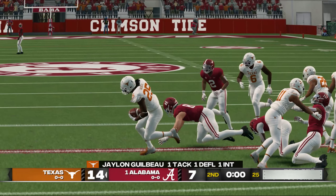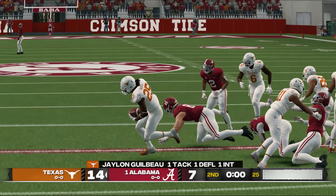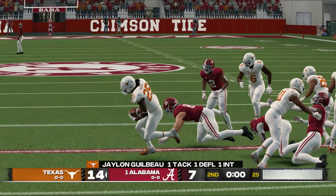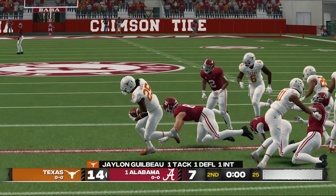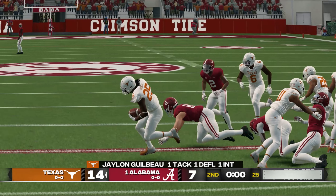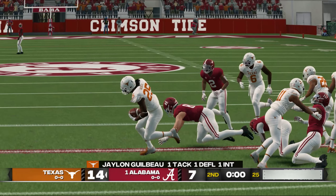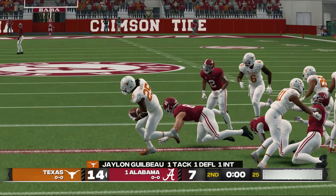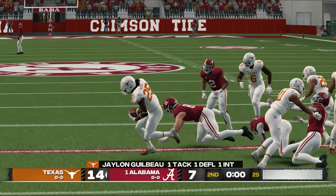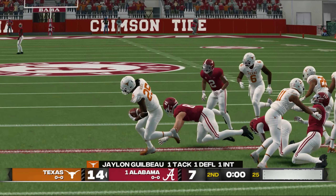We welcome you back to the action — we're just about set for the second half. It's fielded at the two, he's to the 20, across the 30, breaks away from one, now he's got the corner, and he's finally brought down at the 46-yard line. The Longhorns continue to get it done on the defensive side of the football. They've done a good job of building this lead and are almost determined to protect it. This deficit can be easily overcome, but they have to be thinking if they don't get something going on this series, the burden is going to be felt by their defense.